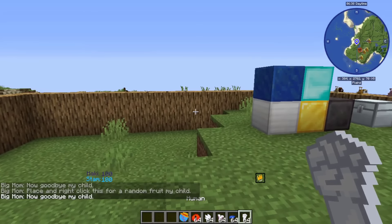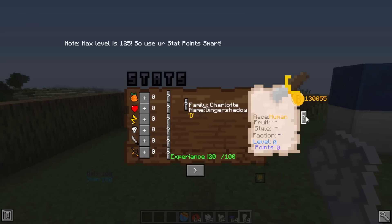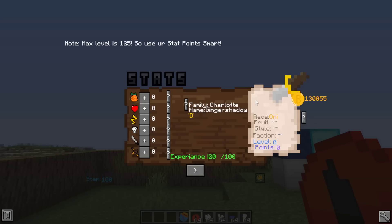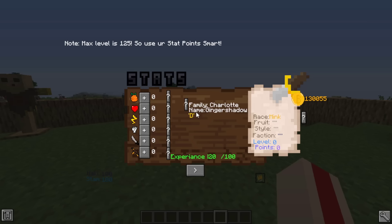For races: Human doesn't have a clear listed benefit; Fish Man gives fins and water abilities; Mink gives rabbit ears and speed; Skypean gives wings, a super jump when holding shift, and slow fall when holding shift in the air since you get little wings. There's also the Oni race though the texture seemed to be bugging out and I'm not sure what benefit it provides.